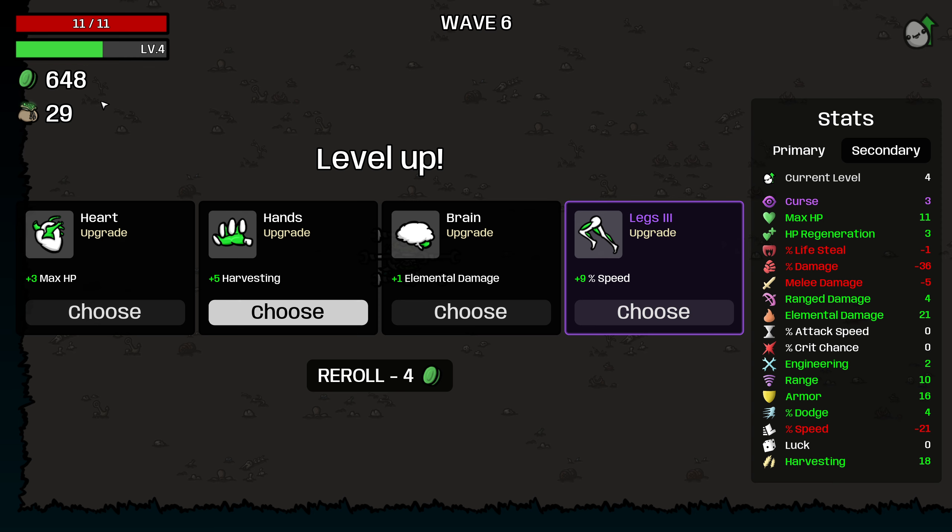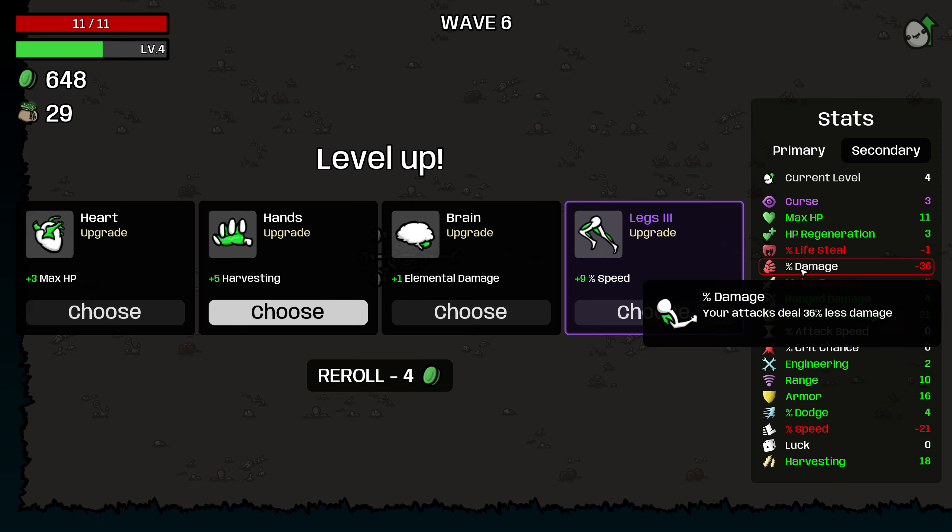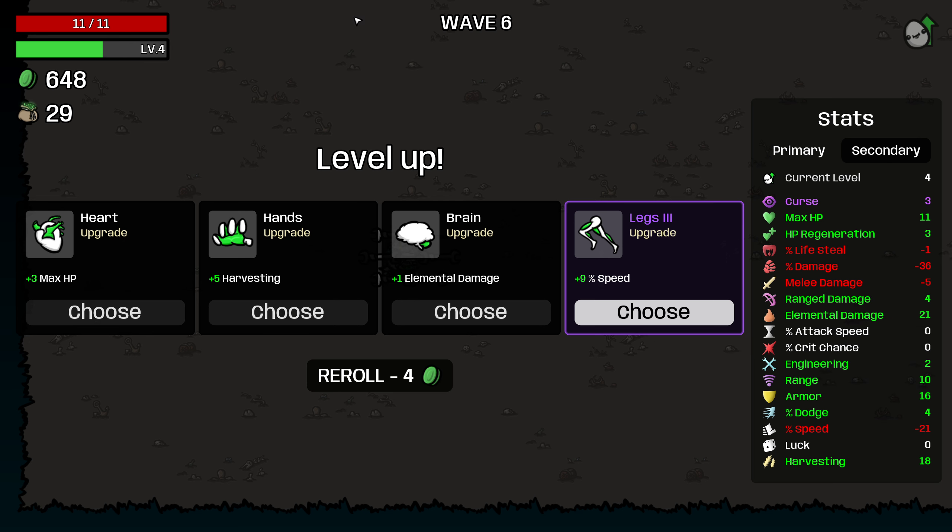The Streamer maxes out at 25 materials per second, and you get that at 833 held materials. So we're going to need to get to that break point and sort of stay there. But at that point you are doing a lot less damage, so we will need to be quite careful if that's going to be our goal.